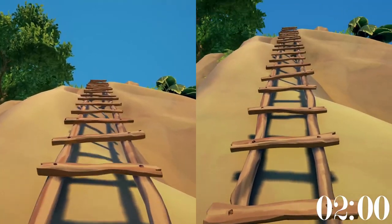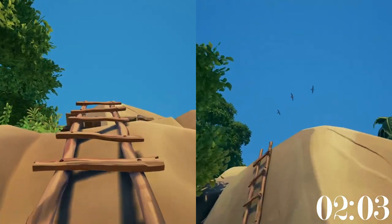For certain ladders, such as this one here at Ancient Spire Outpost, it is actually faster to stand in front of it and jump up it than to climb it normally.